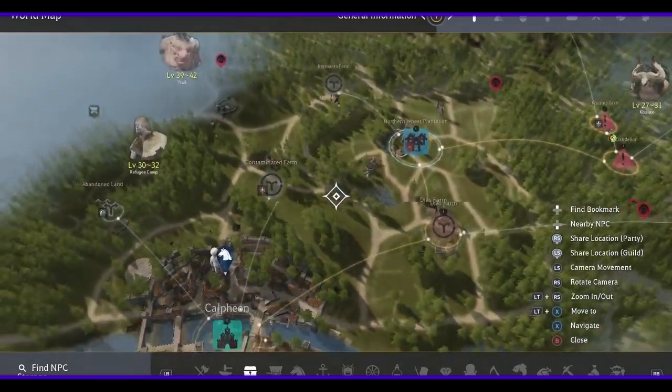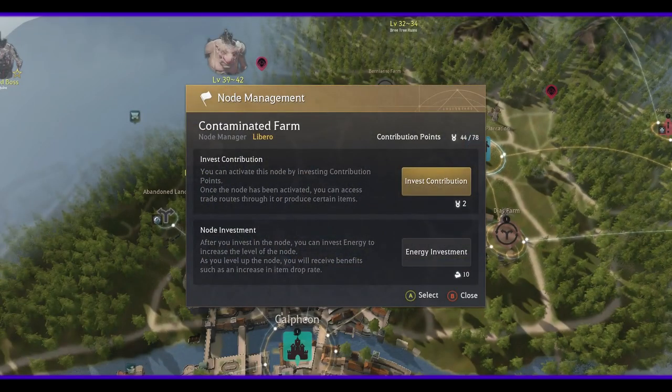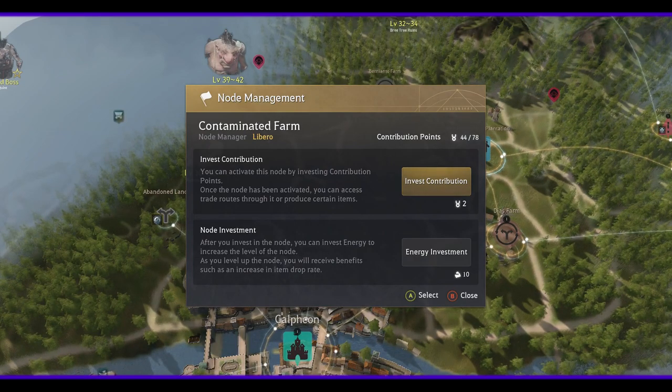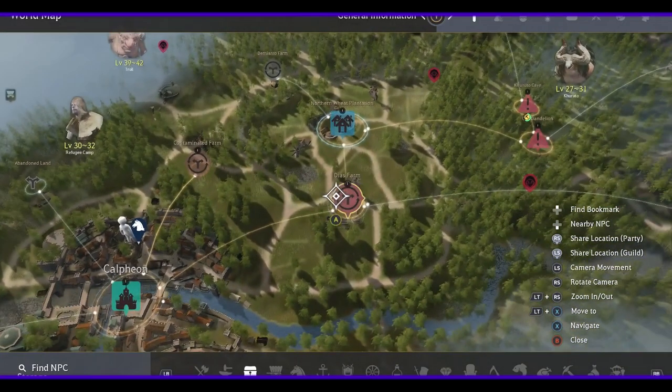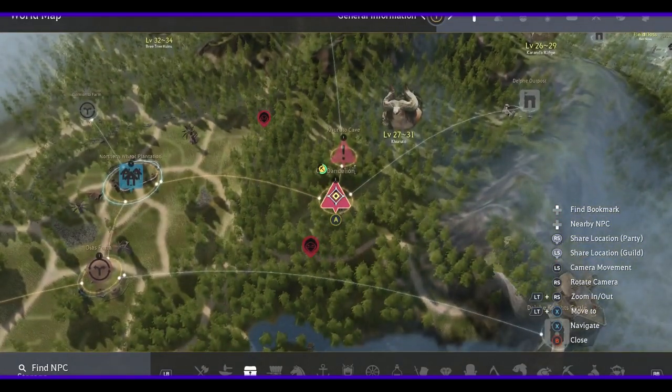I'm gonna try this one real quick. Open up a node — all you gotta do is get into the node, press the invest button, and boom. So that's what you do for this one right here, this one right here, and this one right here. And then all you gotta do is make sure you put your worker in there.